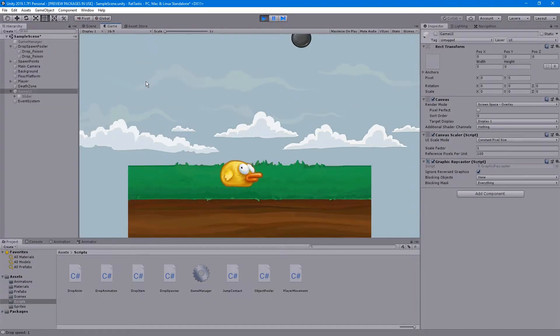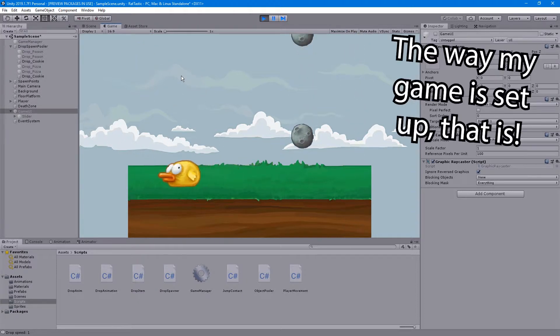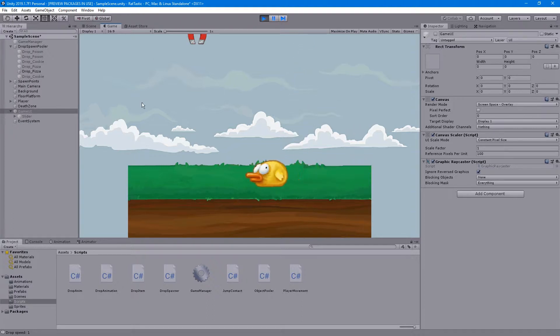In practice, every time one of these objects is created, it appears under this drop spawn pooler here, and it'll only create as many objects as it ever needs to have on screen at once. Since you can really only ever have two or three items on screen at a given time, it doesn't need to create that many items overall — six to nine items is all that will ever be here. Since it's not destroying them, it's not going through that create-destroy cycle. You can see they're being grayed out, which means they're being disabled and re-enabled. But they always exist in the scene, so it's not eating up as much memory as if they were constantly being created and destroyed.